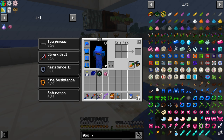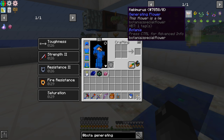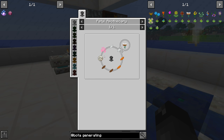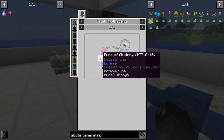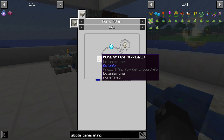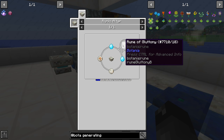Let's look at Botania generating flowers — you can never remember how to spell these things. So it's this one here. In order to craft this, we need to get ourselves a rune of gluttony. That's tier three. You have the elements, the seasons, and then the sins.